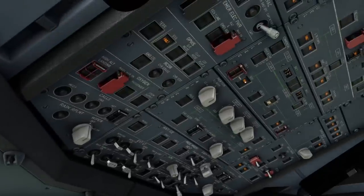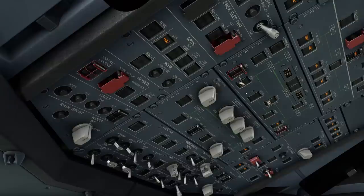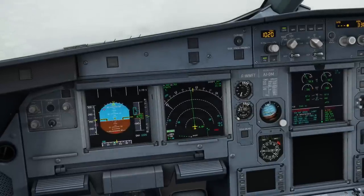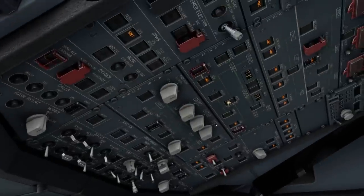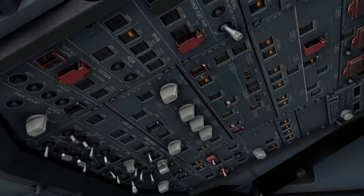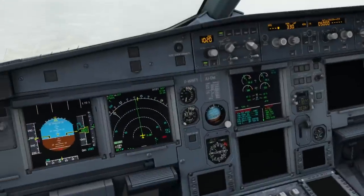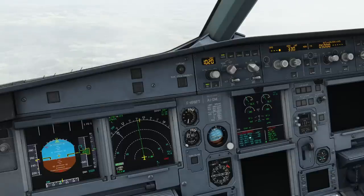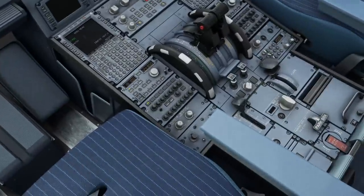Now that we've isolated the system, we'll try again to see if we can recover. Generator 1: ELEC, gen 1 off - 21, 22, 23 - then on. Generator 2: off, then on. As you can see, the airplane has not recovered. So - engine mode selector, ignition. VHF1, HF1, ATC1 in use - and we are doing that.